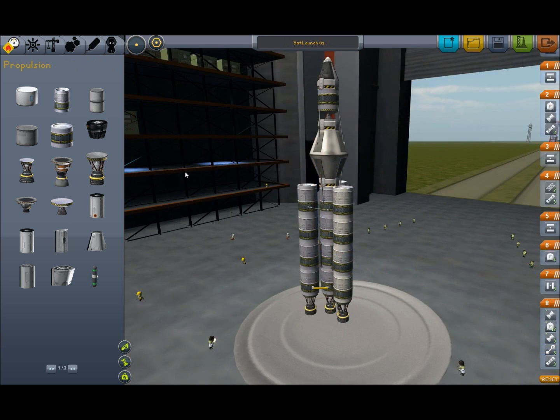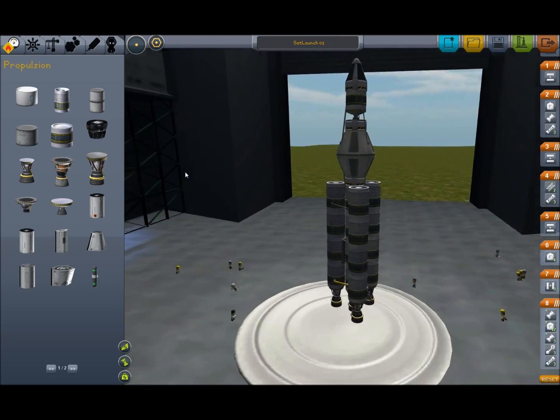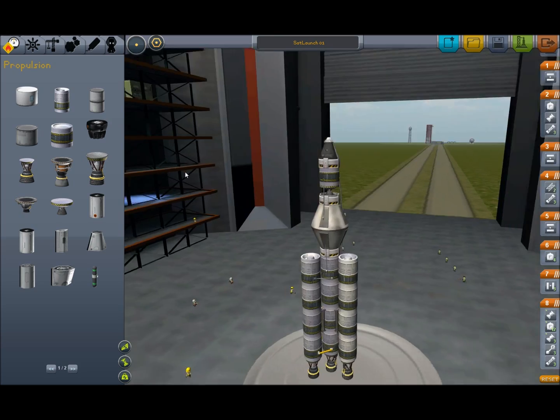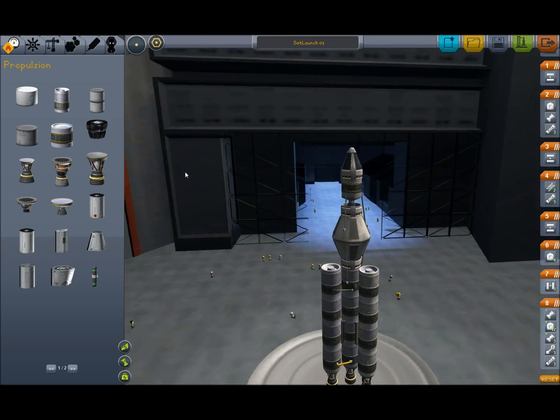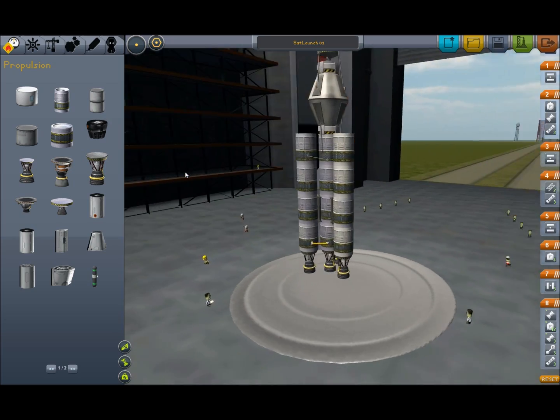And here's what we've got: 4,800 liters of fuel in a lower stage, one satellite, and a tiny return stage. Will it work? I hope so, because there are no refunds. Let's find out.